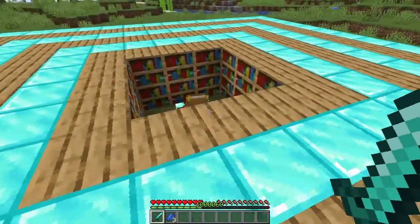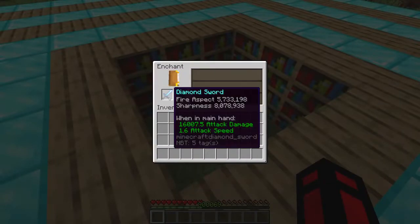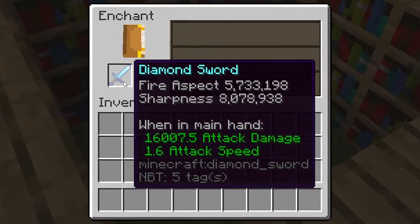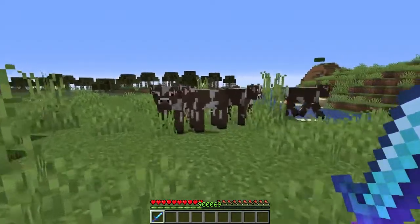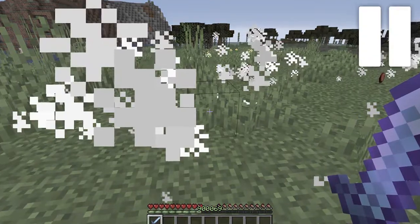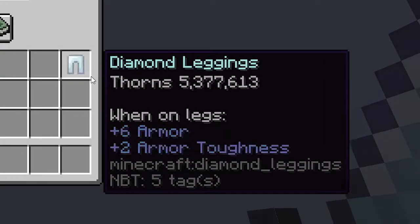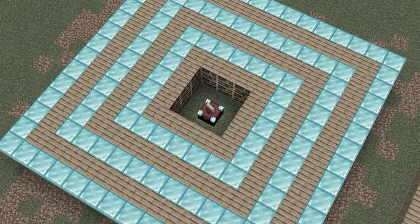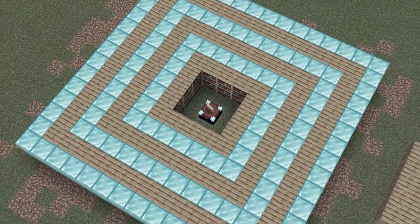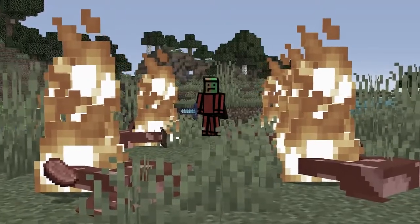This is a lot of bookshelves. Fire aspect and sharpness in the millions? Oh, there's some cows right here. Minecraft, but enchants are overpowered. In this video, you're going to be seeing enchantments with levels so high it could be in the millions. And yes, we're going to be needing a lot of bookshelves. Will I be able to make the most overpowered enchants before I beat the game? Watch to find out.